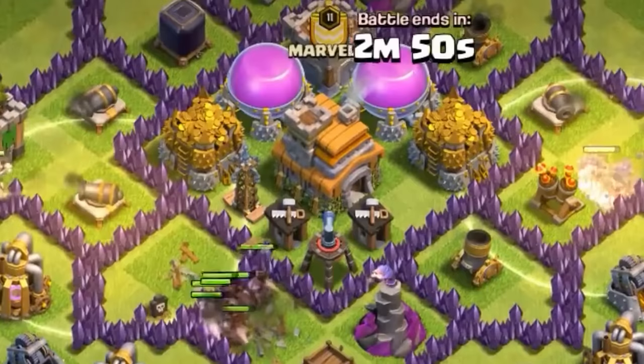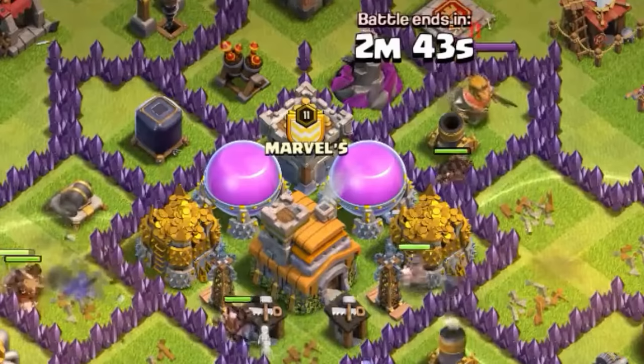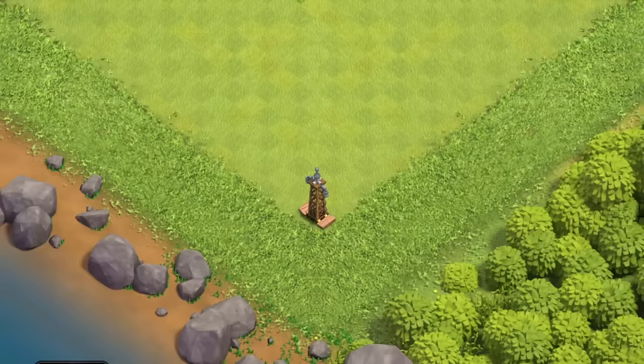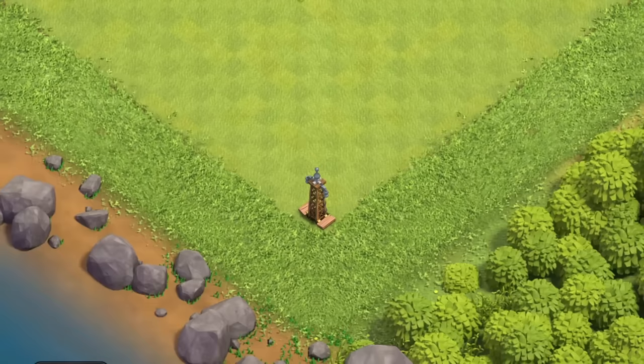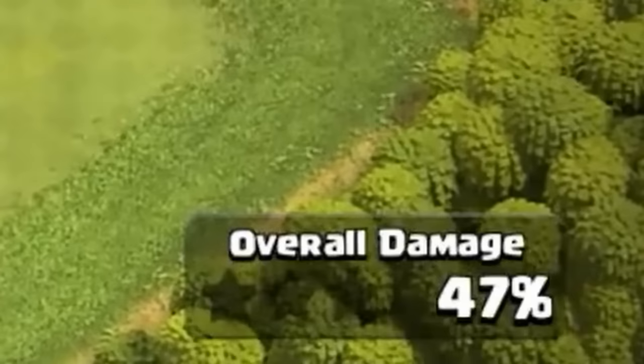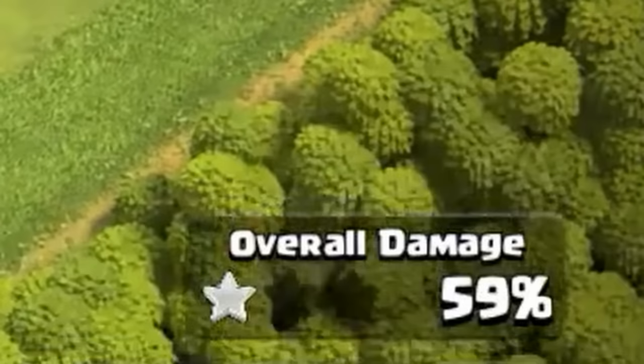Obviously there would be situations where a troop was at very low HP and the Hidden Tesla was enough to kill it, but that was rare and some people didn't really focus on it. Instead, they would just put their Teslas in the corners of their base, and this kind of worked like how you put the builder huts in the corner, but with the Teslas, the enemy wouldn't actually see them unless they deployed troops in the corner, which pretty much no one does, or until they had done 51% destruction to the base since all Hidden Teslas would automatically pop out after that point.